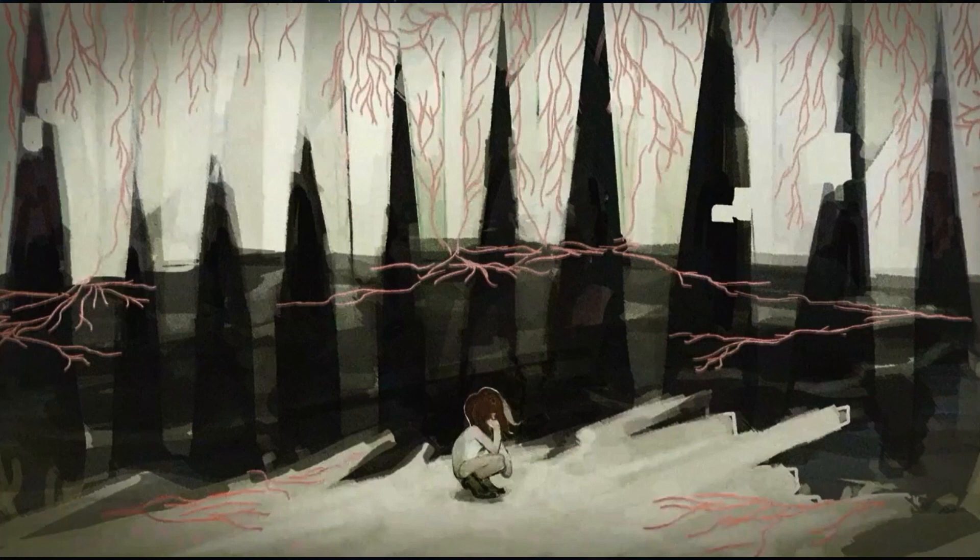The next picture renders our main character on a small little island-looking thing surrounded by black ink. They've got their hand on their chin and look pretty bored or upset. There are also black spikes and pink veins or vine-looking things — I think the veins could be leaking down from wherever the boss is and could be connected to it in some way.